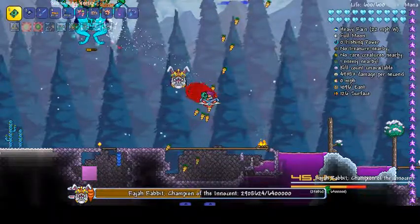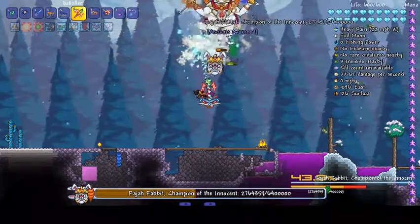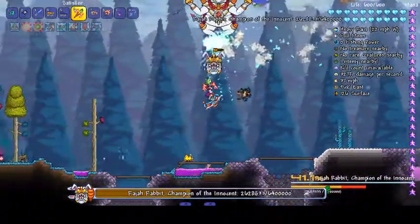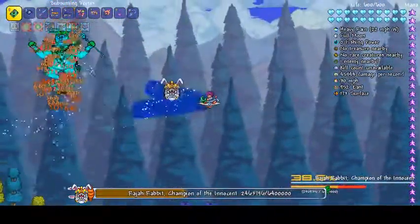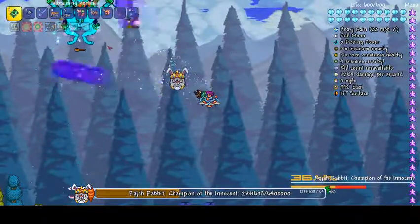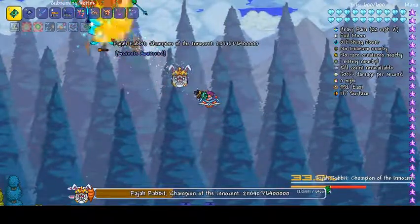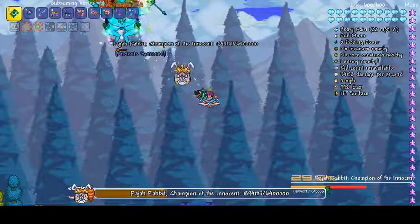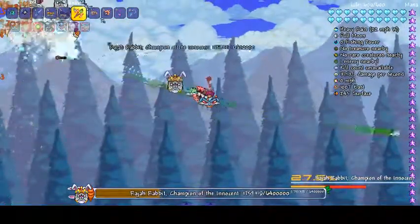There you go — his defense is going down. Let me put the power amulet on to get a bit more damage. Look how much damage this thing's doing — it's ripping through him. We didn't get rid of the boss box thing as well; probably should have done.